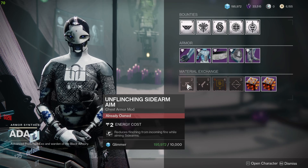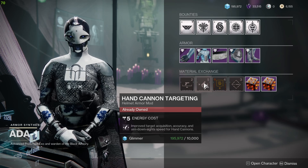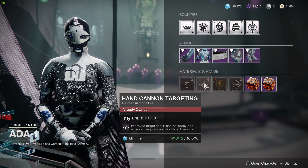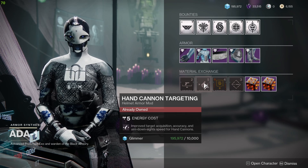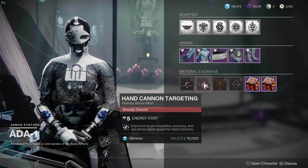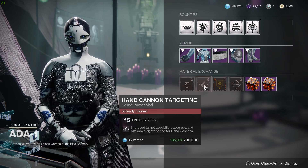The next mod is Hand Cannon Targeting — improved target acquisition, accuracy, and aim down sight speed for hand cannons. This is one of the best mods in the game because it's used for every hand cannon. Hand cannons are a really good weapon right now, so this is a really important mod. Definitely get this one because almost every hand cannon is going to need it.